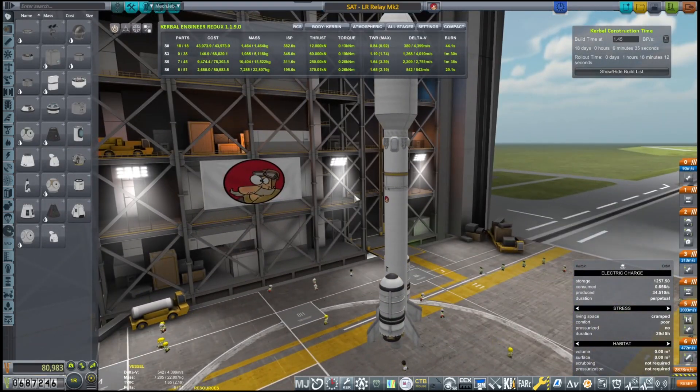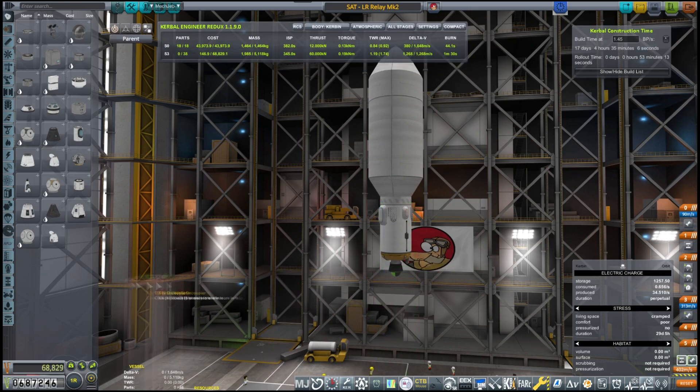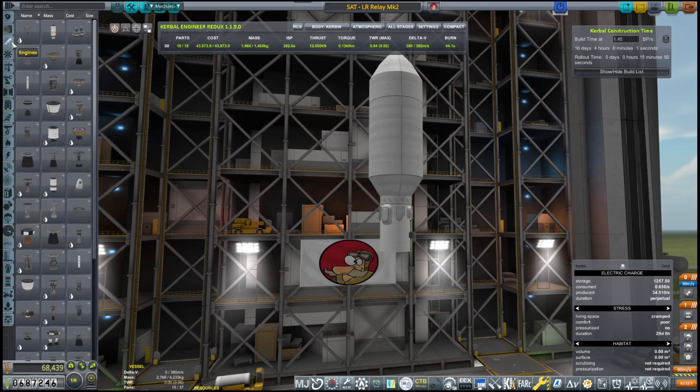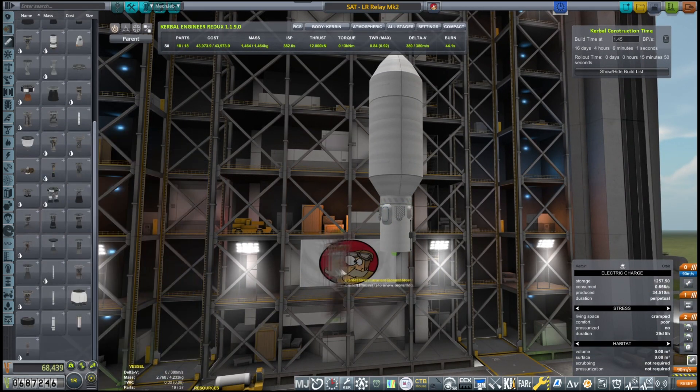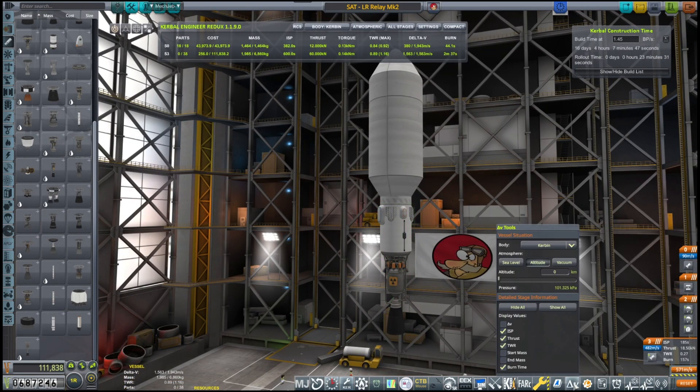Hello and welcome back to our KSP career. In today's episode I'm going to be disassembling the long-range relay that we built and sent in the previous episode, and I will be modifying it to be sent to Drez.